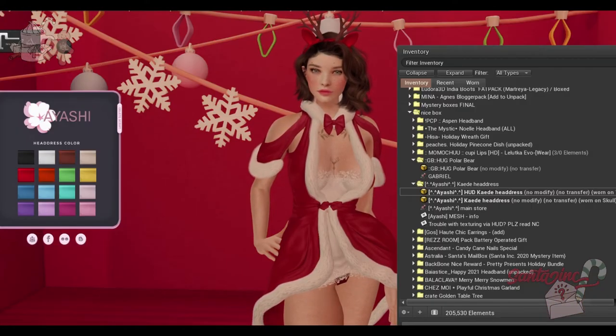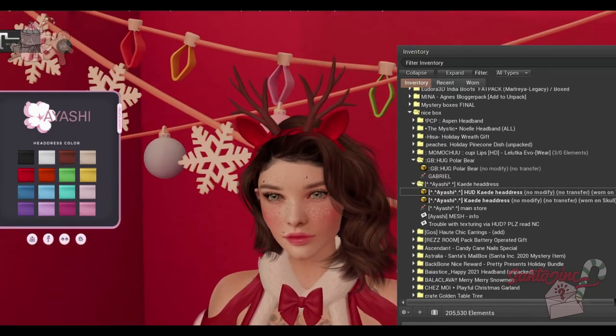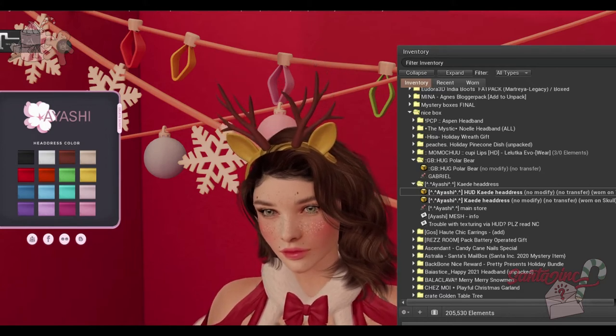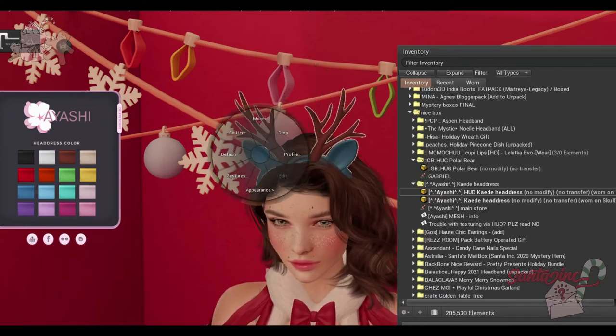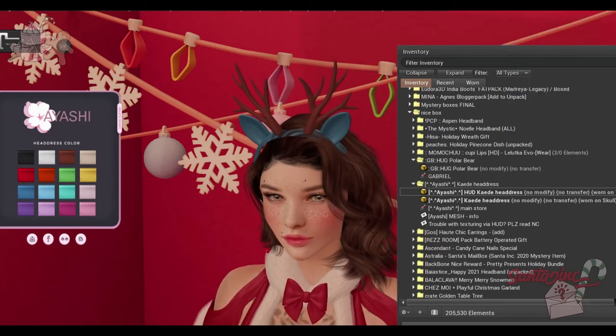From Ayashi, we have this really cute deer headband. You can change the different colors of the headdress itself — red, green, yellow, and all different sorts of colors. I believe it is also resizable. You can touch it and it'll stretch out for you. It's so cute.